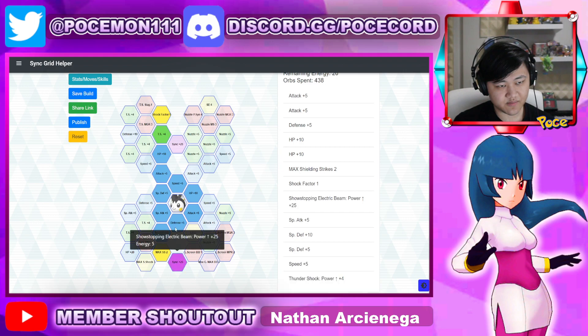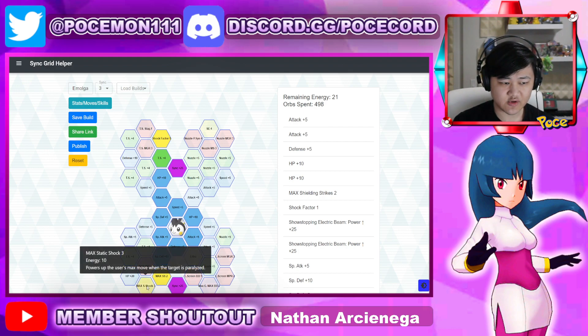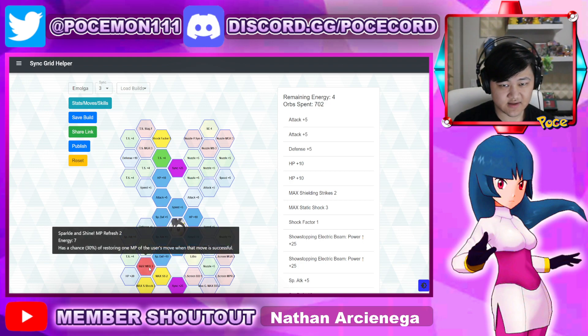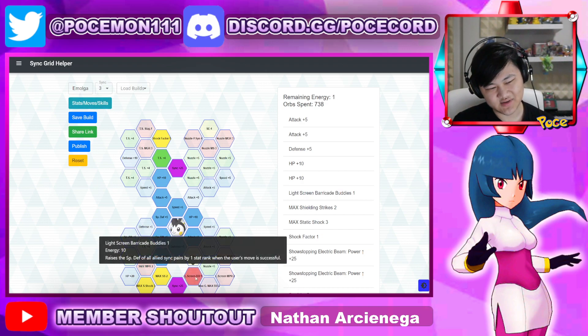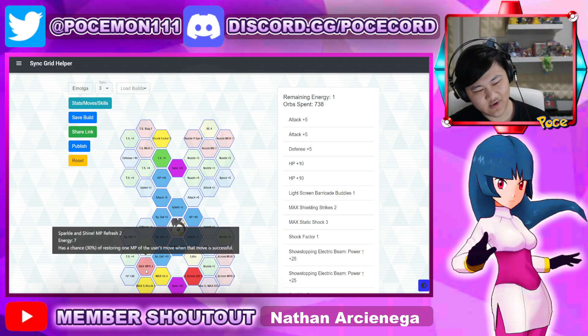If you're trying to make her a sync nuker, pick up the sync move power up nodes. If you want to do some damage with the max move, pick up Static Shock 3 over here. If you want more special defense, you could pick up the special defense chance node, although I don't really like it because it's only one MP with an MPR2 on it — incredibly unreliable. Or you could pick up Barricade Buddies, which is a guaranteed plus one special defense every time you use light screen. You have to use light screen twice to get plus two, versus once for plus two with the other option.